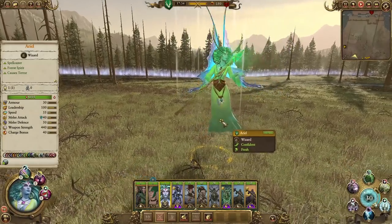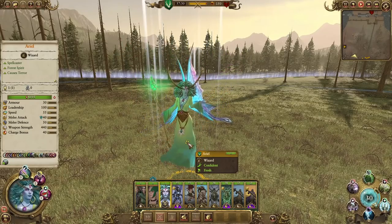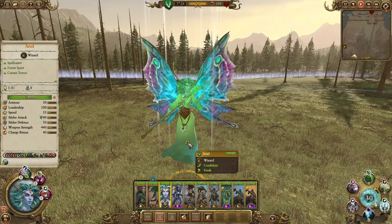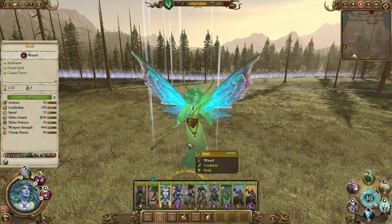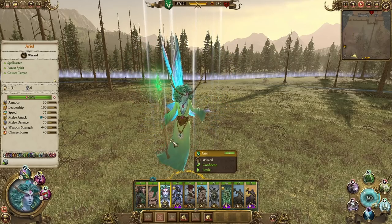Next up we have Ariel. Ariel is definitely going to be a very powerful character in campaign, and honestly in multiplayer too — I used her in pretty much every multiplayer game I played. As far as her price point, she's very expensive. With her full kit she can cost upwards of 2,000 gold, so it's a serious investment. But she causes terror, and you're going to be using her in the front line.